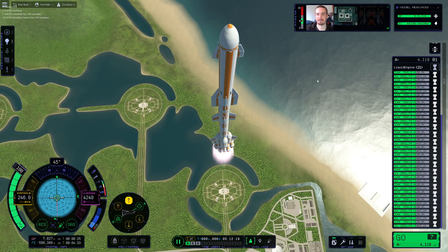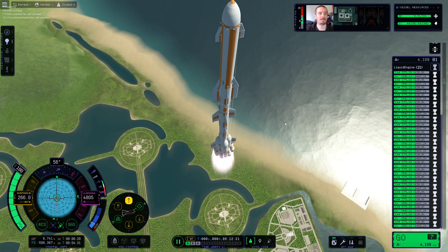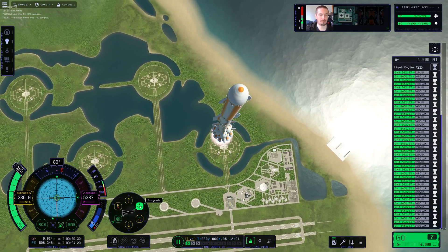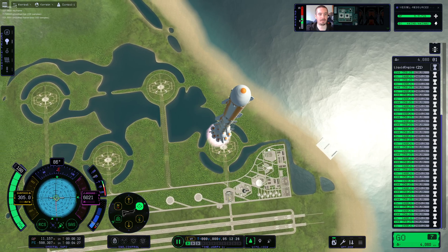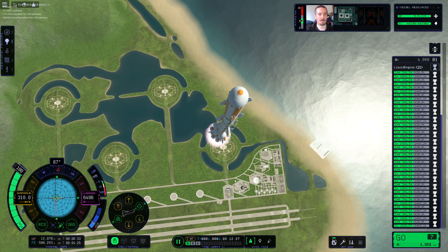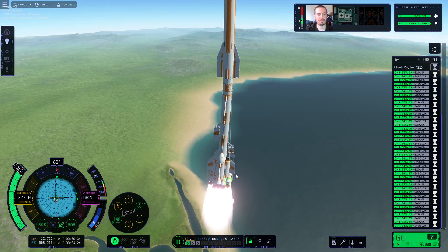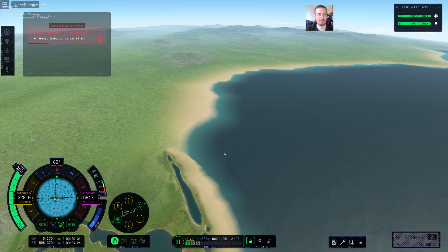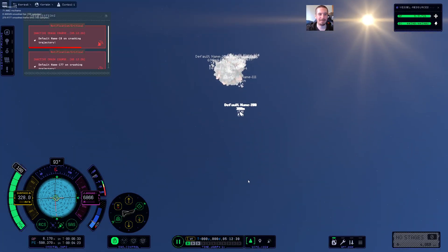We're starting to bend here — pretty viciously. Get the gimbals activated. Oh my goodness, we are bending very viciously. We're losing parts — we just lost some wings. It is destroying the vehicle on the way down. It's a good thing we didn't bring Kerbals along on this mission. Oh my god, it's exploding into pieces.